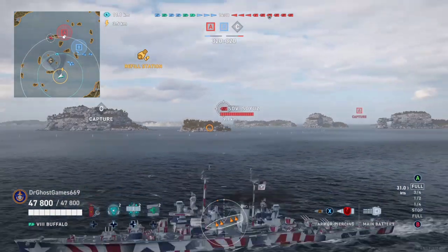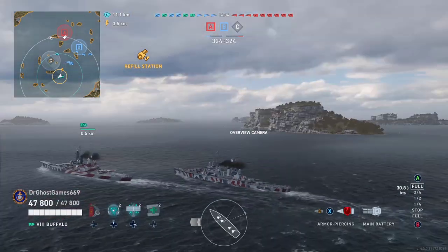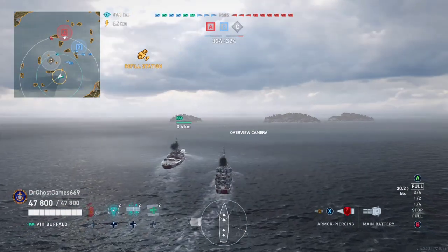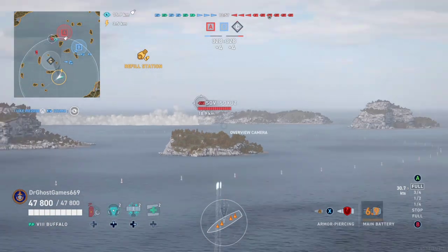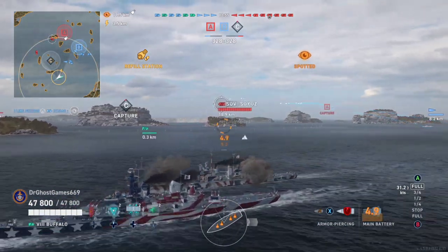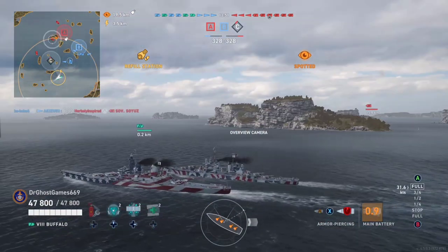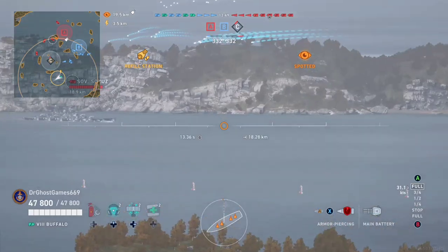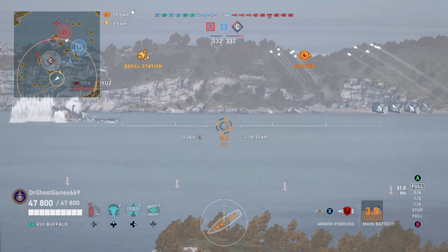The Buffalo is basically a Baltimore but with an extra 8-inch gun mount, a slightly better reload, and a lot more hit points — about 47,800 hit points. The AA on this ship I'm assuming is probably good because most American cruisers at Tier 7 or higher have very good AA, so I'll just assume it has good AA.